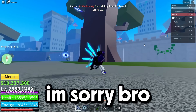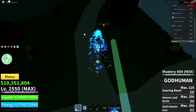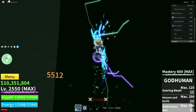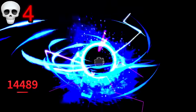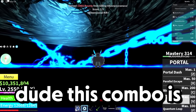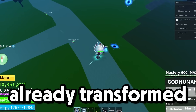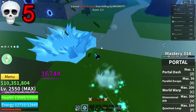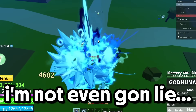This build is way better than Leopard. We got someone else to fight. Oh we missed, but it doesn't matter because we have God Human — do this, and he already died. This combo is just way too good. Now we're fighting a Kitsune user who's already transformed. It doesn't matter — the Kitsune user died in seconds. There are so many people here.